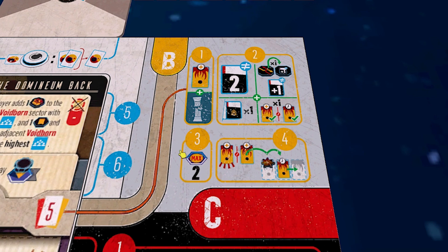Then we do some cleanup steps, including checking that we don't have more than two fleets in a given sector. Finally, if we did not take care of the crisis we drew in step one, we'll put it onto the crisis row and things will just get worse and worse. Let's go over to the crisis board and see what fun the Voidborn are planning for us.